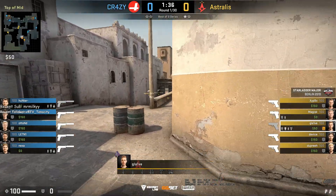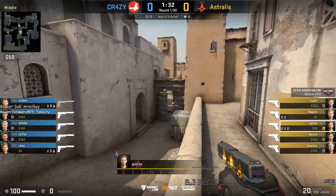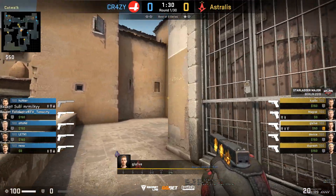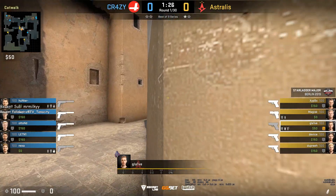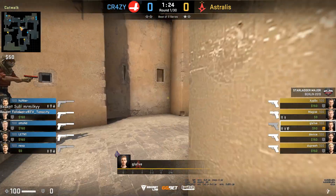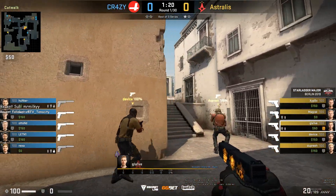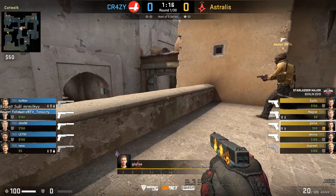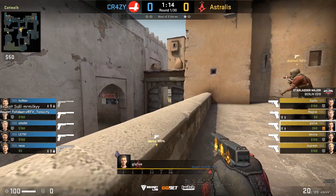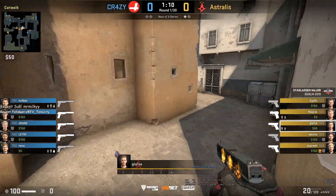Once his teammates are lower, Glaive is going to jump-spot mid to see if anyone is holding it. He throws the flash out for his teammates to go out mid, and they get a bit of mid control. He peeks cat and waits for his teammates that went out mid to come up cat. He fakes a decoy as a flash and they take cat control. He then throws the bomb to his teammates who group up for the B hit.